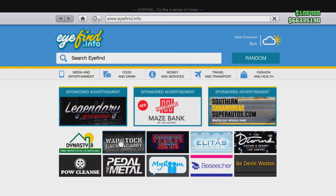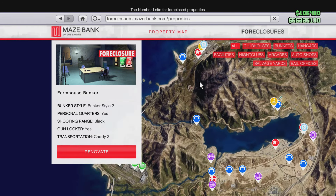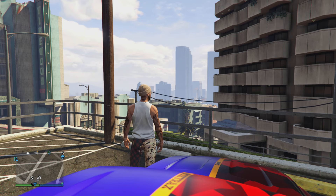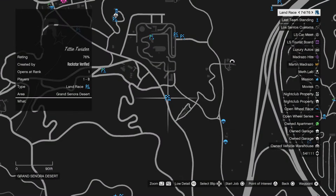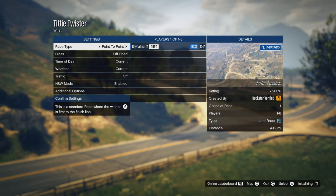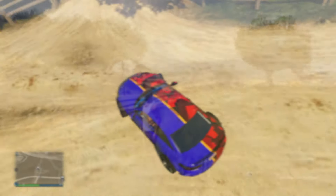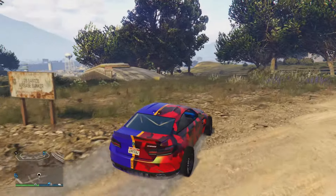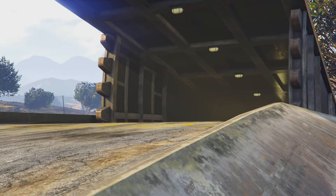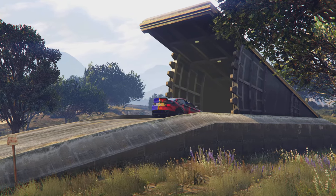If you don't own those, just go to the website, go to Maze Bank Foreclosures. You could own any bunker — it doesn't really matter what bunker you have. You also need to own any nightclub; the location doesn't matter. From here, just make your way towards your bunker. Once you get to your bunker, the vehicle you want to duplicate — just drive it inside your bunker. For me, I'm driving the Cypher inside my bunker.